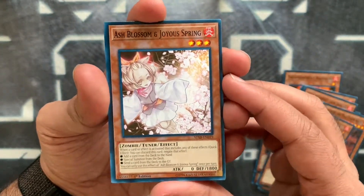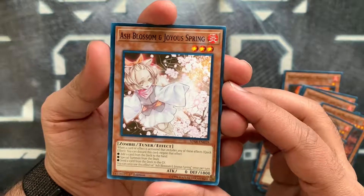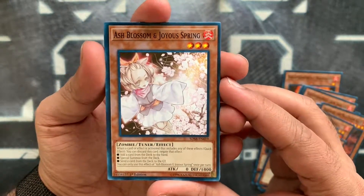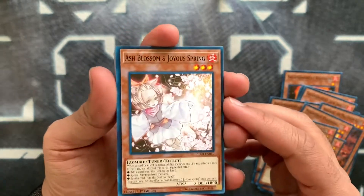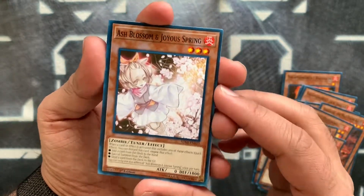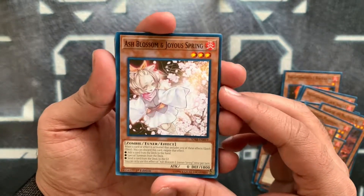I think this is the hot money in the deck. Everyone claims these structure decks are expensive because they're harder to get, but I think this is where the real value is — it's a common Ash Blossom. There isn't a common hand trap that I know of, and Ash was the first one. That's disgusting.